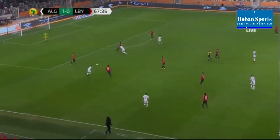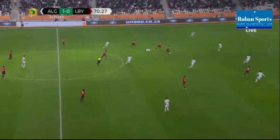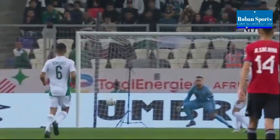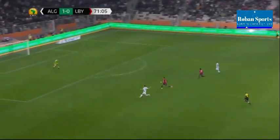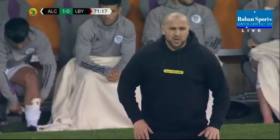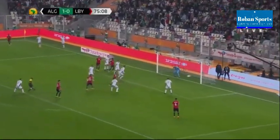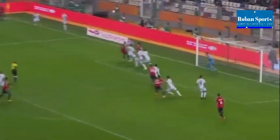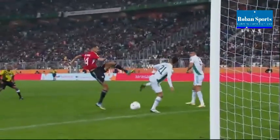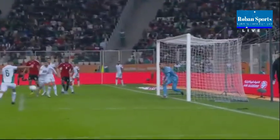The ball strikes the referee and play is restarted from a dropped ball. Algeria have a real chance to make it two — it's an ambitious attempt but not quite. Libya look to go on the attack. A very powerful drive by Alksha — that was well hit. A counter-attack is on here. From the corner, Libya are looking for an equalizing goal, having struck the woodwork. A free man — no one marking him — the Libyans were very lucky.